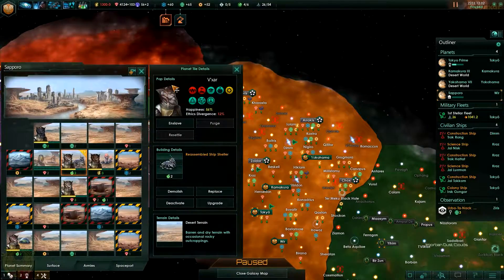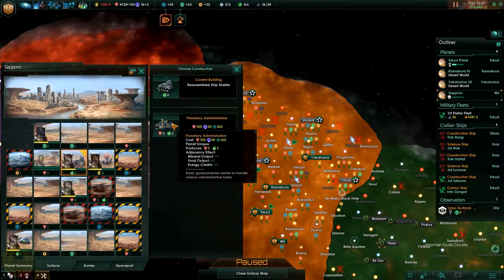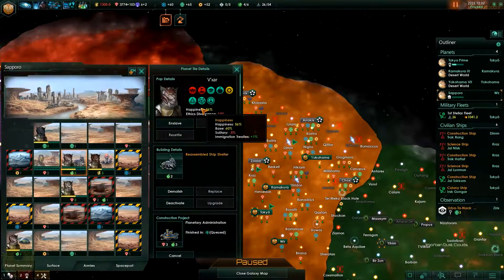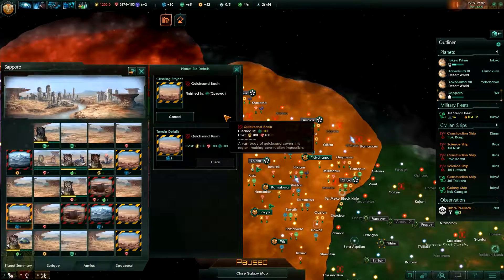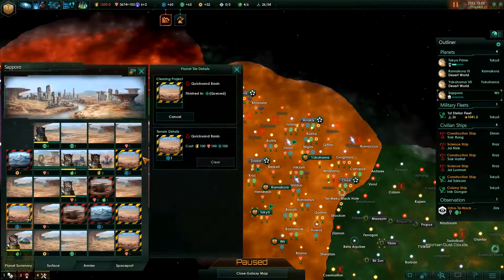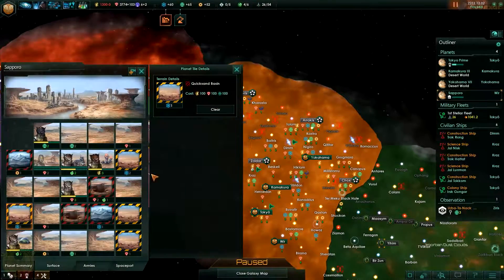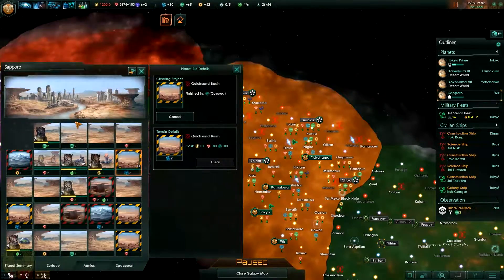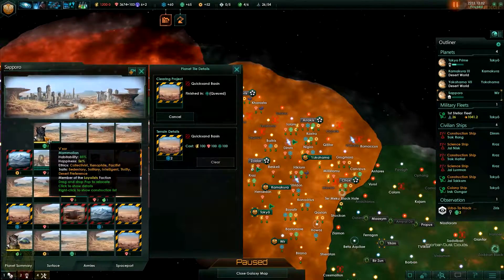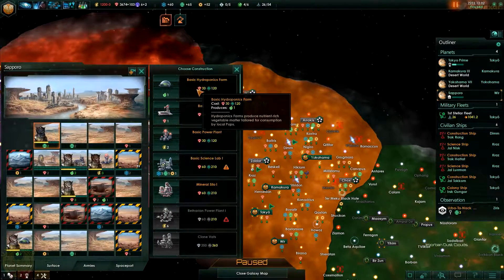I think I need to upgrade a little planetary administration center here, and I think I need to do the same at other spots. I also need to remove the quicksand basin over there. Let's cancel that - I'm going to go for this one, it's more interesting. I've got a population which is not useful here. Could I maybe build a few things to make it more productive? Let's just go for a bit of research.